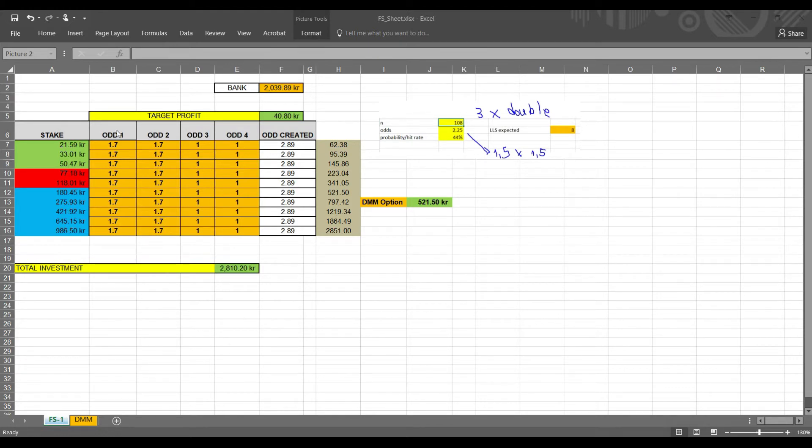So how does this work? You put the bankroll in here — let's say you have 1,000 units. It can be crowns, euros, or whatever you have. You aim for a 2% profit, so here it's F2 multiplied by 2%, which gives us the target profit. So if we win, the next step will be 1,020, and the target profit will be 2% of that number — so it will be 20.40.